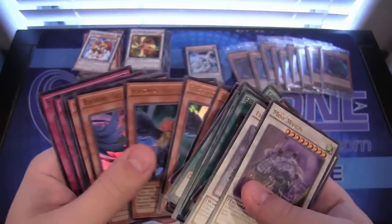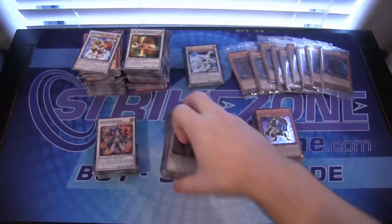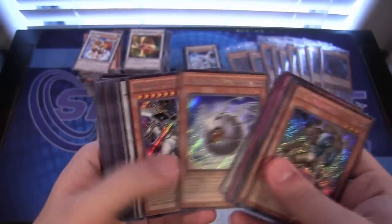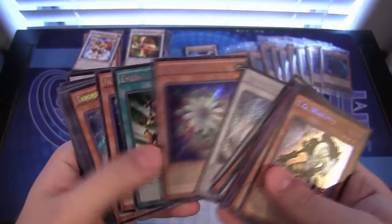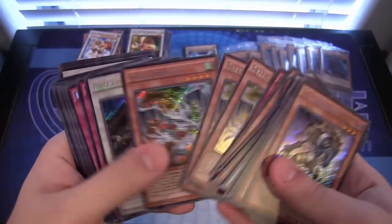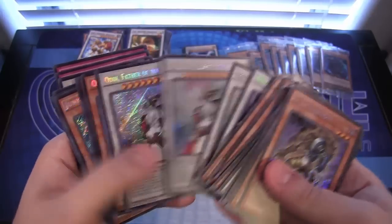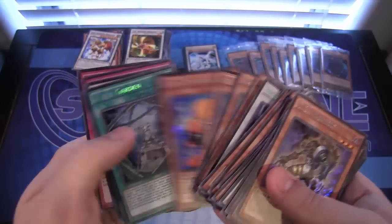Maxi was able to get one of those. And then the secret rares — probably the ones most people care about seeing — the TGs and all the other traps that were reprinted, synchron stuff, and Black Wings. Glow-Up Bulb, we were able to get that from this. Armory Arm was another cool one, a lot of Breeze Dragons. Polar Gods, Quill Bolts — a lot of Quill Bolts — and Junk Synchron surprisingly, which is pretty cool.